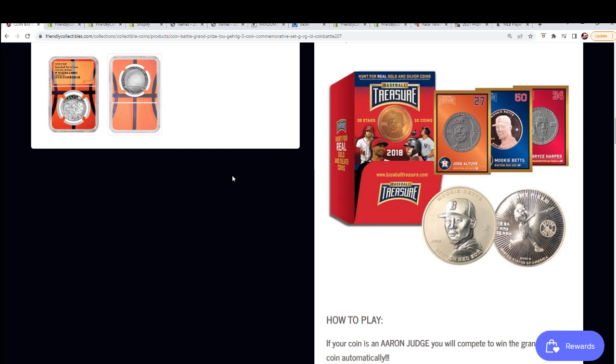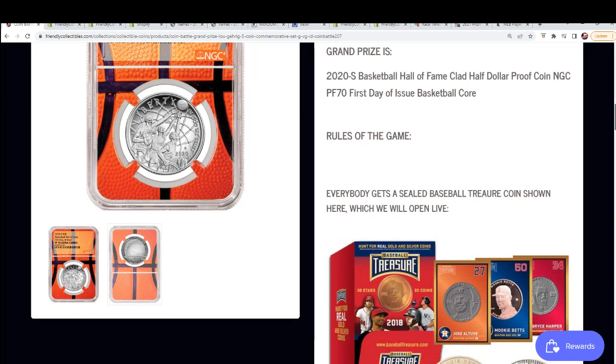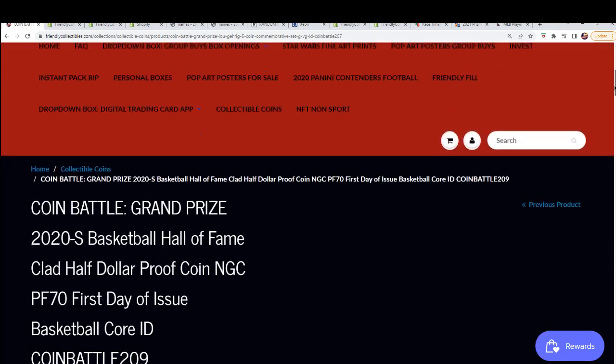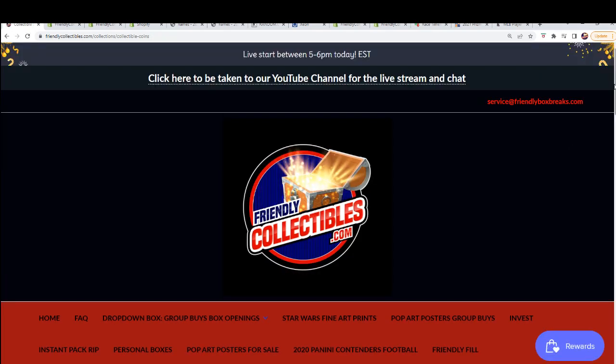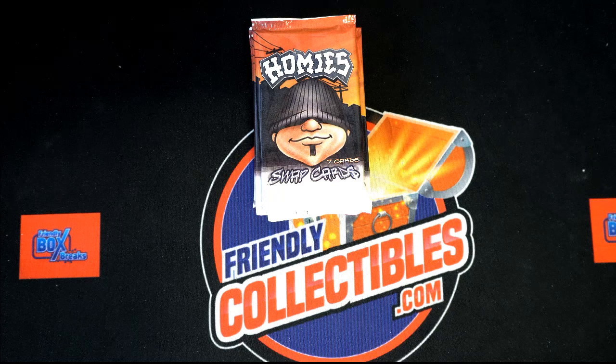This one has those treasure coins you're talking about. This one does - this is the NBA Hall of Fame first day issue, so this one does have those coins you're talking about. Would you like a refund? I think you've won the filler, so that's how you actually got it - I think you've won the filler.